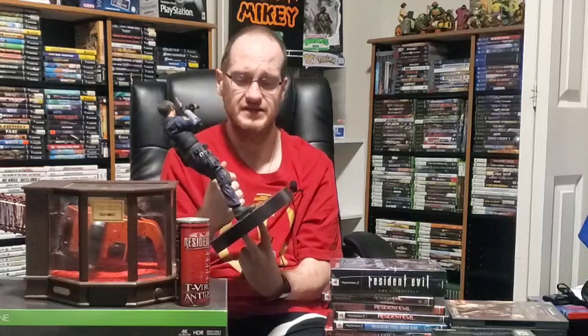Now the collectible pieces. This is the Leon statue that came inside the Resident Evil 2 collector's edition. I'm eventually going to get the Xbox One version of the Resident Evil 3 remake collector's edition with the Jill figure. I'll let you guys know when I do. I also really want to find the Resident Evil 7 Biohazard collector's edition with the house for Xbox One. I'm not going to double up on collector's editions for both systems — these boxes take up way too much room.